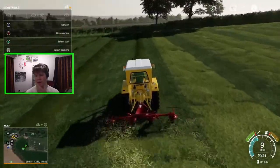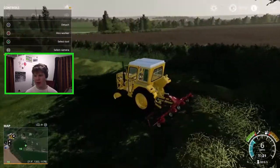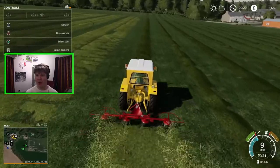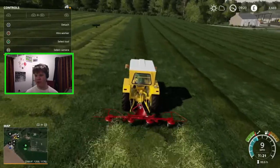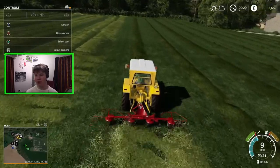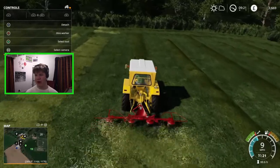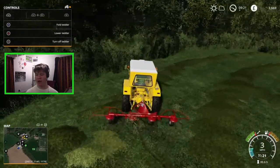Right, so there we go — that's a little bit of tedding done. We've done a few strips up and down the field so you basically get the idea — it's spreading out the grass and you can see it changes color, showing it's been baked. Normally it doesn't change that quickly and you have to leave it for a few days, but this is Farming Sim so I'll finish up this row and then hop into the Transtar to take some grain to the shop. We haven't really explored much of the map yet and you can see in the top right we are a little bit low on funds, but we have a lot of grain in the silo we can sell.